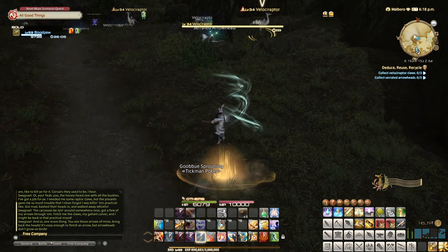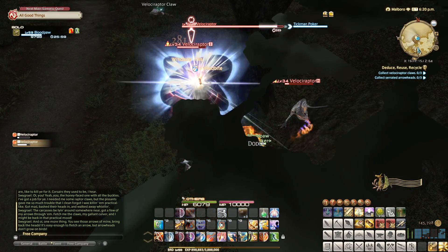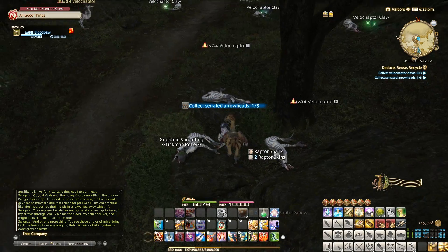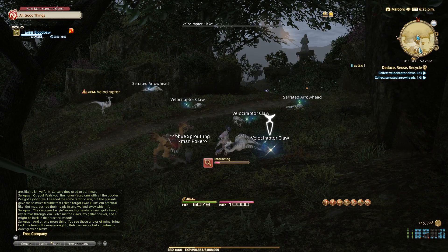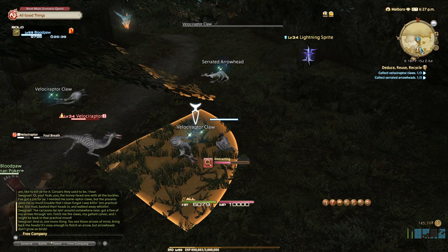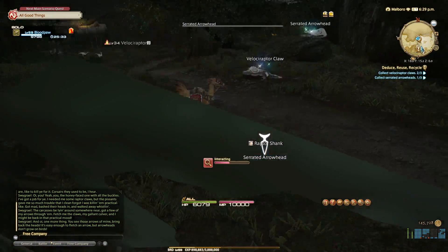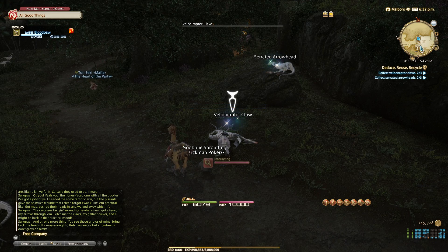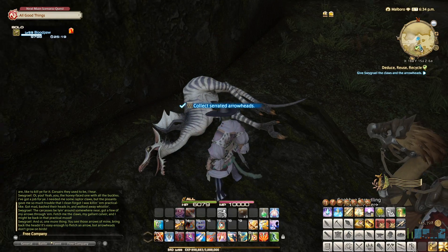Ooh, what have we here? Let's go ahead and put a dot on them. We'll just let them hit me — I don't think they're gonna do anything much to me. There we go. Got some arrowheads. Got some claws, killing some other raptors around here. And this should be it. I just need one more arrow — looks like it's right there sticking in his neck. Got it.